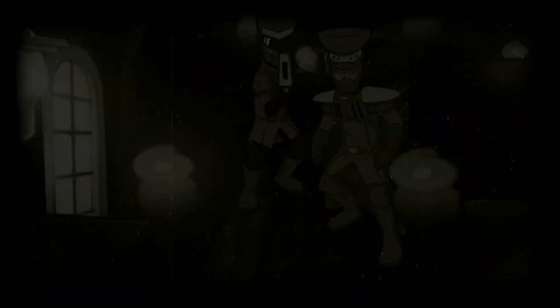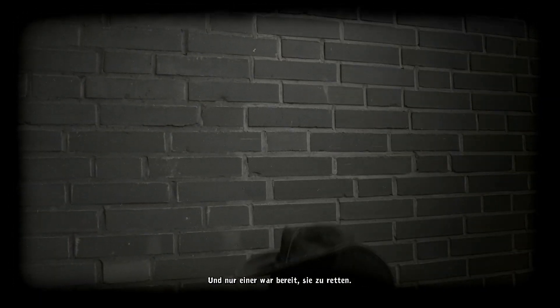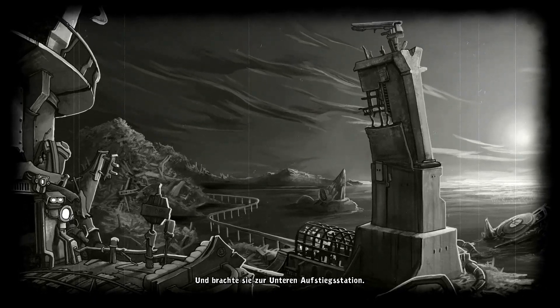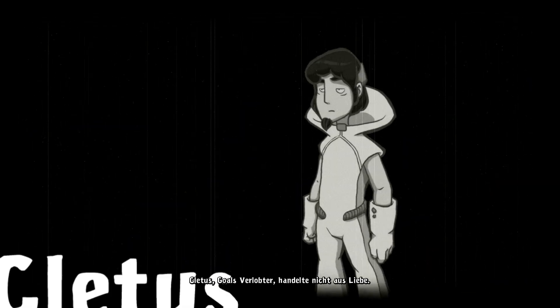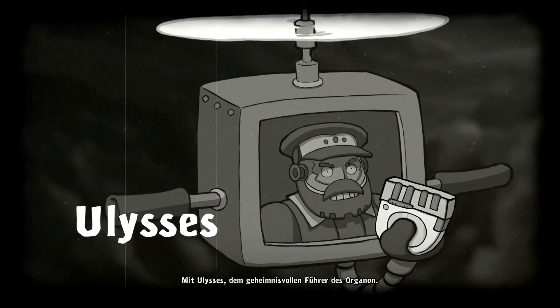Organons. Sie drangen mit Gewalt in unser Dorf ein und hinterließen nichts als Trümmer und Tränen. Sie waren auf der Suche nach Ghaul. Eine Elysianerin. Dem Mädchen, das vom Himmel gefallen war. Und nur einer war bereit, sie zu retten. Er weckte sie auf. Kontaktierte ihren Verlobten. Und brachte sie zur unteren Aufstiegsstation. Nur um dort die schockierende Wahrheit zu lernen. Kletus, Gulls Verlobter, handelte nicht aus Liebe. Er hatte eine Vereinbarung mit Ulysses, dem geheimnisvollen Führer des Organon.